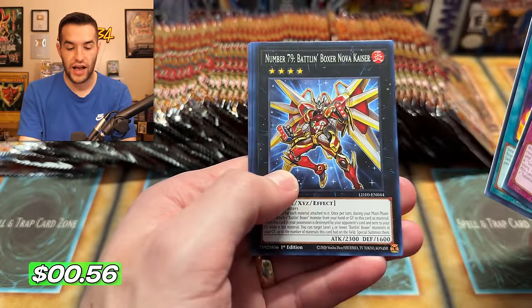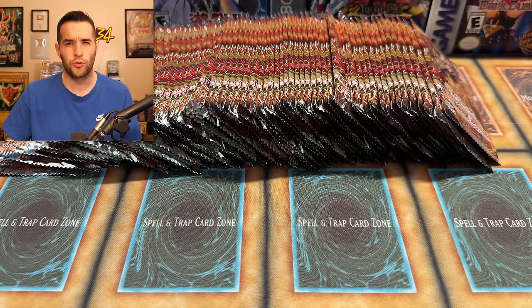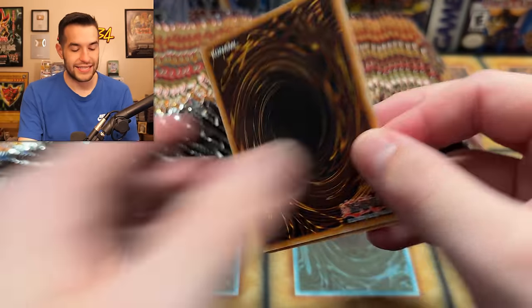We have the Roar. We have Battle Boxer Nova Kaiser. I didn't know Battle Boxers was one of the archetypes — I think they do three archetypes. So I'm guessing Volcanic, Salamangrate, Battle Boxer. Even when Volcanics get reprints in the set, they don't get the Ghost Rare. Getting slighted yet again.